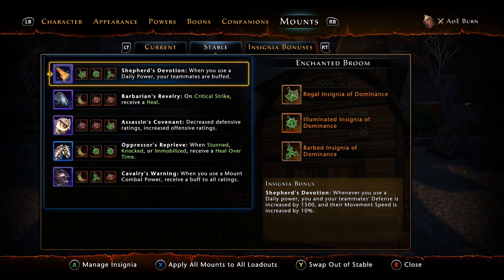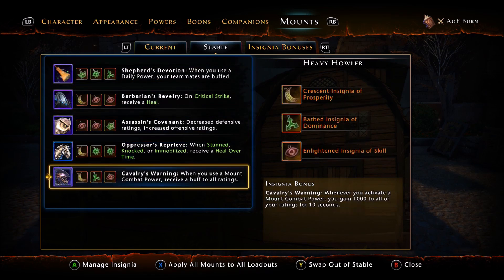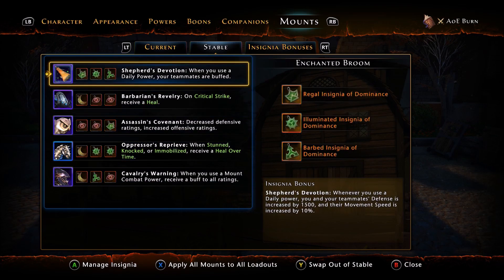There are 15 insignia slots — five mounts, three slots each. I'm not telling you to abuse the system, but I can already see ways to exploit this. If you had five accounts, five GamerTags on Xbox, and bought five of these packs for $50, each pack gives you three, so five packs gives you 15 Legendary Insignias.